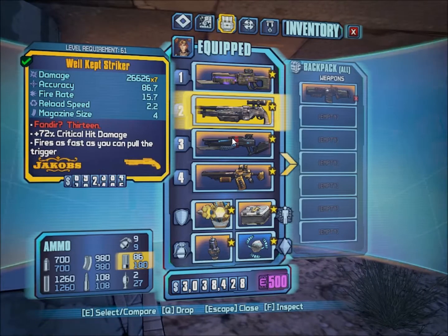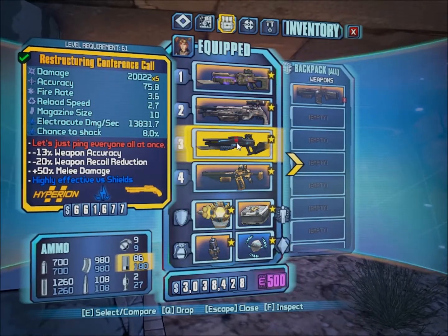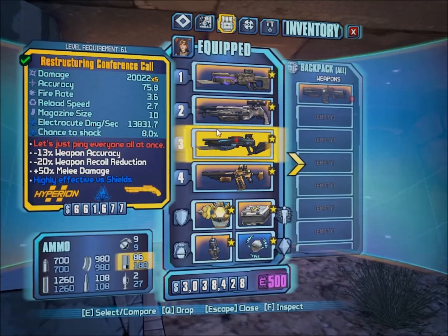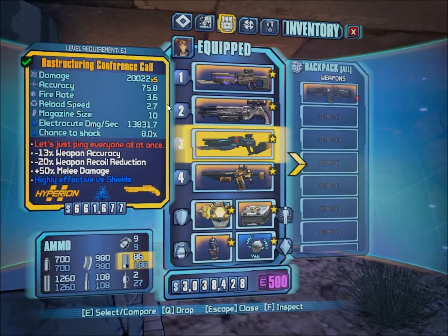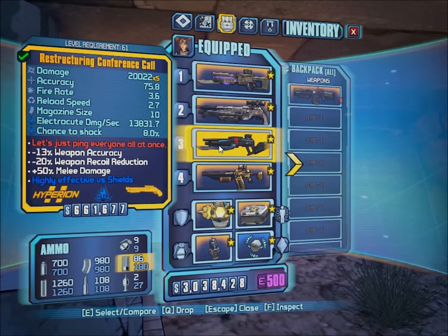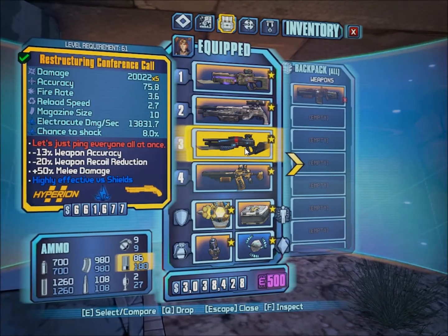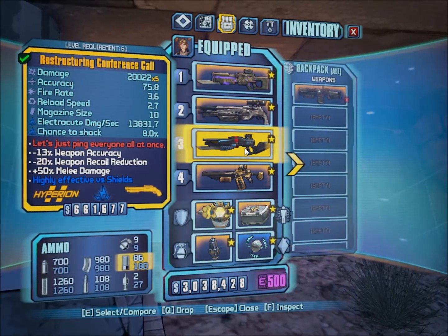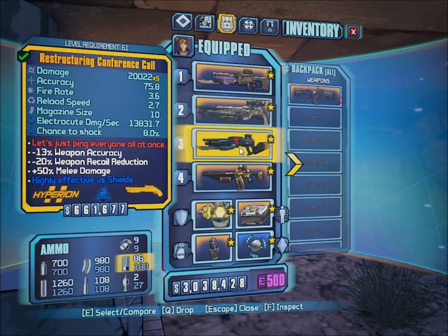Now the one most people will know — the Conference Call. 'Let's just ping everyone all at once.' I don't think that's a reference to anything, it just goes with the name. The Conference Call looks like it has really low damage, and you can find it in different elements — all the elements except explosive, if you even count that. This one also has melee damage.